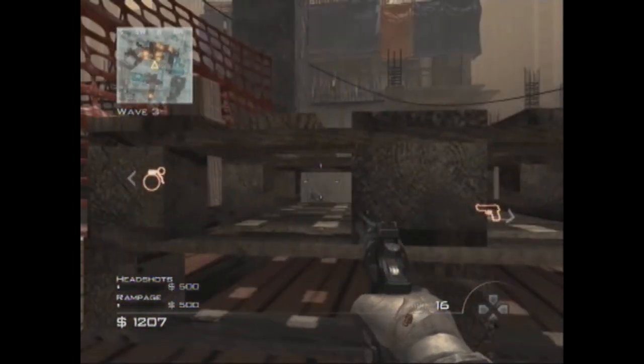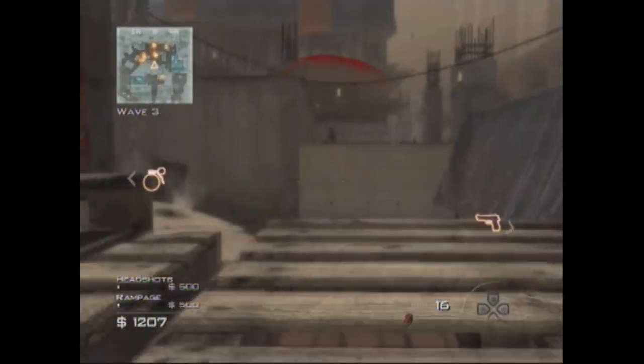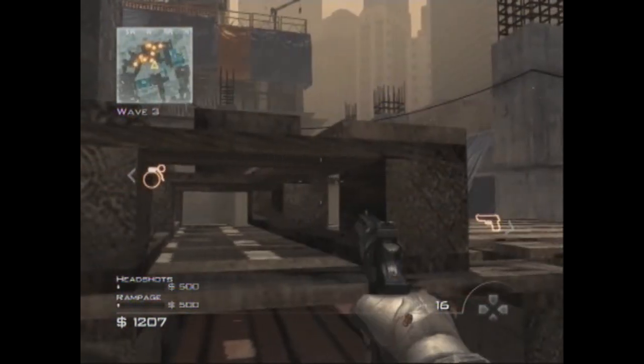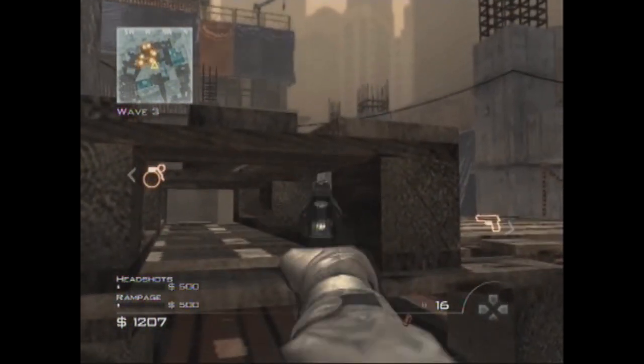As you can see here, he's facing right up against the crates, and that's going to make it so he can't be hit by the bullets of the enemy. You can see the guys peeking over the edge and they still can't hit him, even though they have a fairly clear view at him.